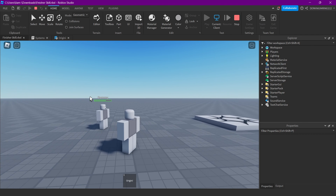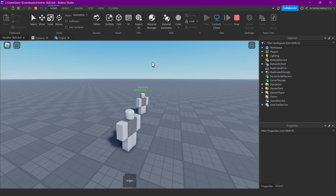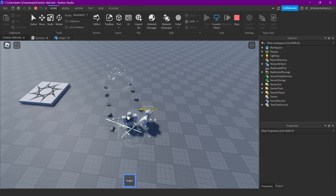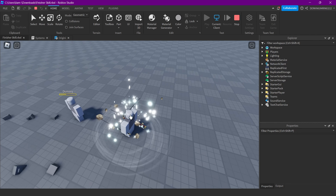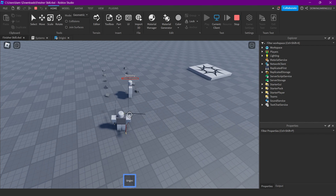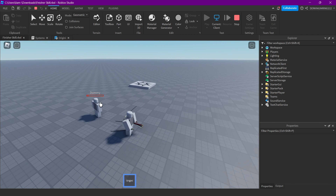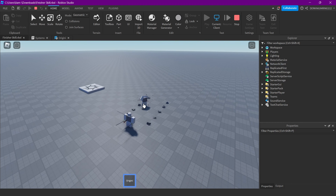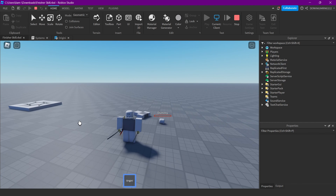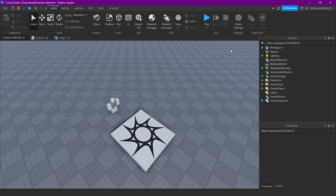Welcome back. This video is about how to make a finisher. I want to showcase it again, so let's get our enemy down a bit. He doesn't have much HP anymore, and now if we use our attack — watch — we cut a set off. Nice.